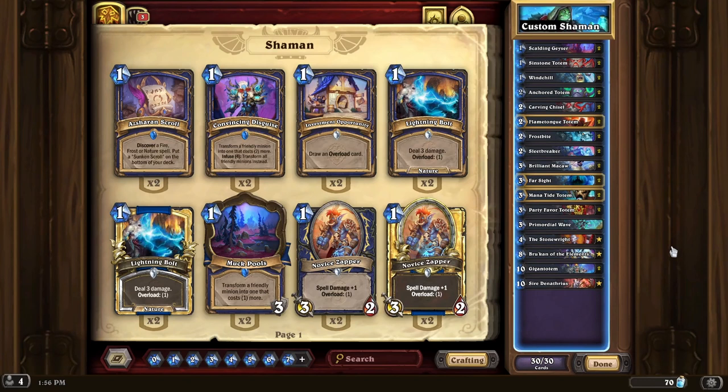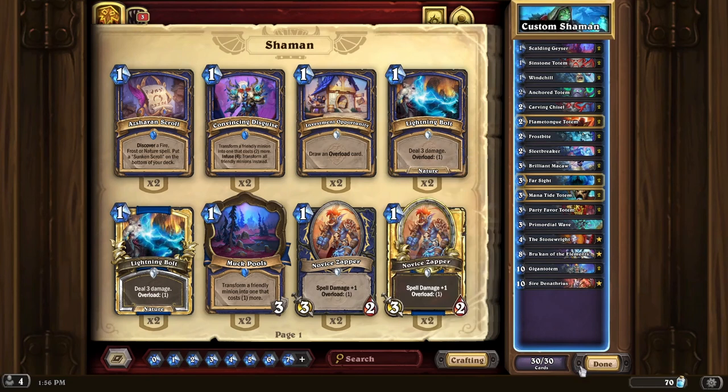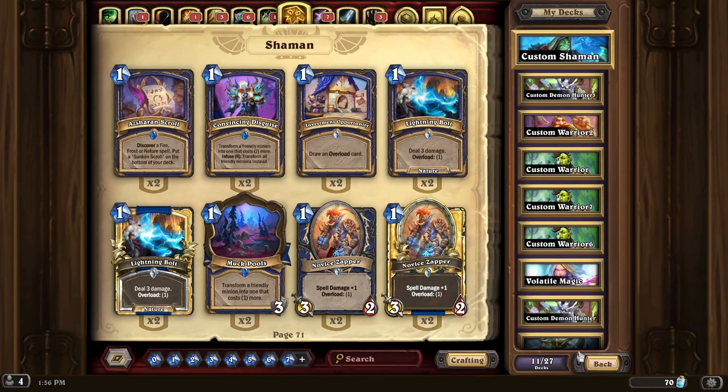Hello, welcome to the channel. As you can see, I'm trying to make Totem Shaman work, and that's by adding a lot of card draw or dredging — to dredge maybe the stone, right? And then we can pop up. Let's try it.